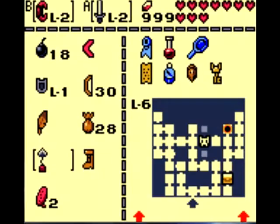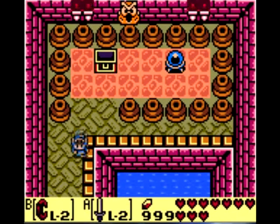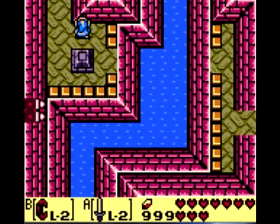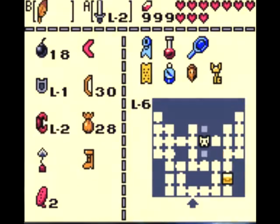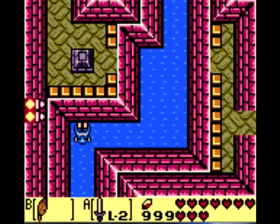Now I'm just trying to remember what will be the quickest way about this. I'll tell you what, I'm going to get that chest down there first, so I hit the crystal switch. I was going to Mambo's Mambo my way back to the beginning, but nah, screw that.